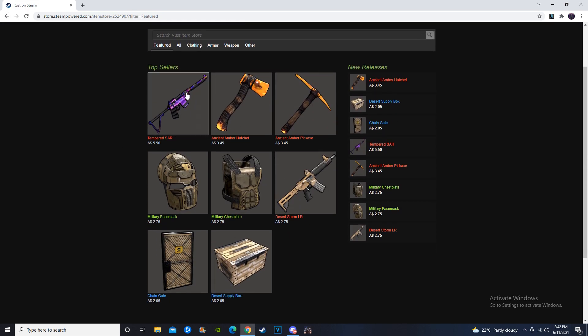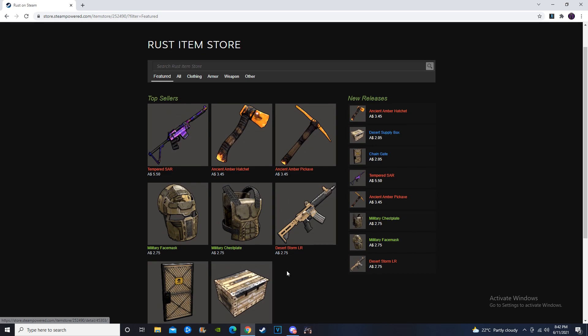Pretty boring skin week this week. I'd recommend getting the Desert Supply Box off the community market. Wouldn't recommend getting the tools. Would recommend getting the Military Metal Gear off the store or community market, but try to prioritize the community market. Desert Storm LR — wouldn't recommend. Chain Gate — wouldn't recommend, and it doesn't even have 'door' in its name, which is another thing I don't really love. And the Desert Supply Box — try to pick it up on the community market as well.